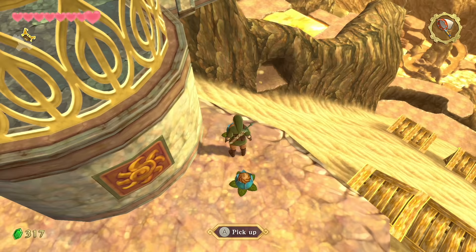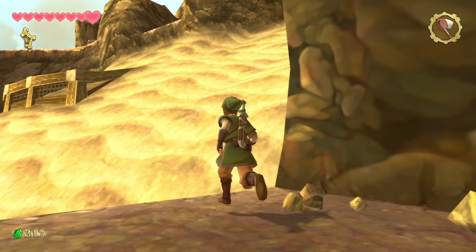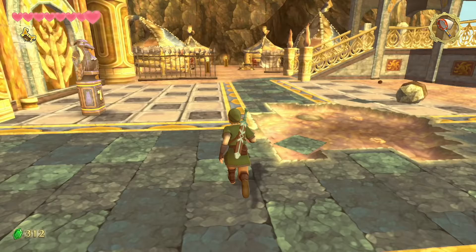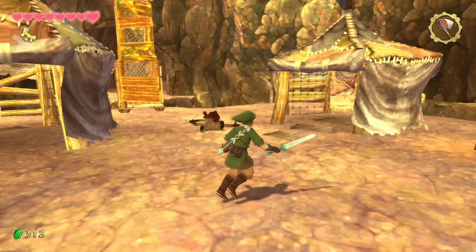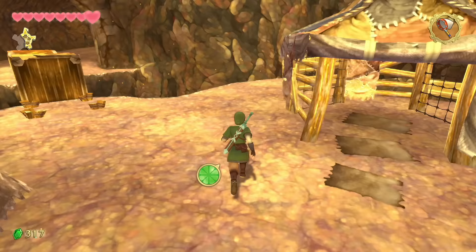Grab the further bomb flower and throw it at the perfect distance — first try works great. That gets our third key piece from the digging spot. Backtrack to the top of the slippery sands and find a small Bokoblin camp with three plus a captain on top blowing his horn. A bomb inside one of the huts takes him out.